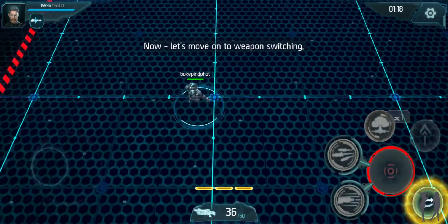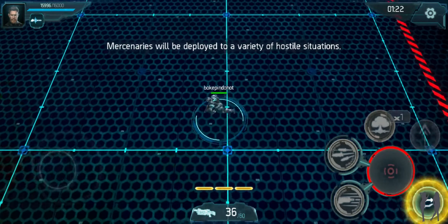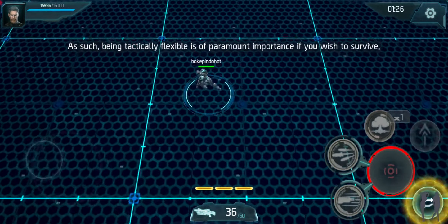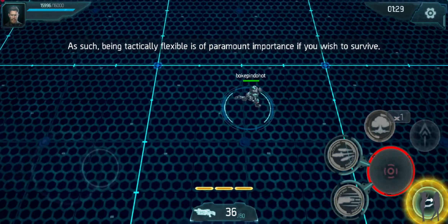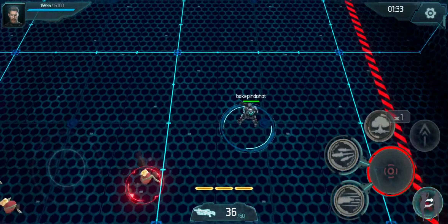Now, let's move on to weapon switching. Mercenaries will be deployed to a variety of hostile situations. As such, being tactically flexible is of paramount importance if you wish to survive. Switch to your secondary firearm and eliminate all targets.